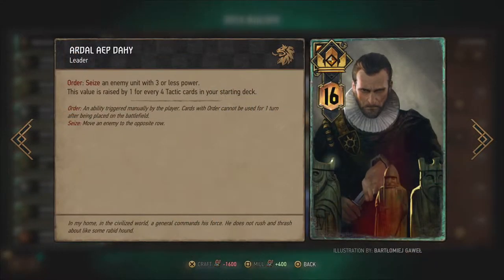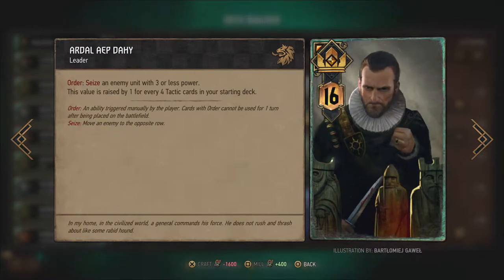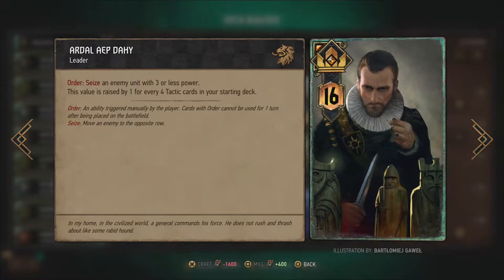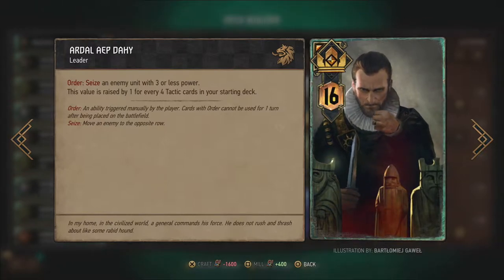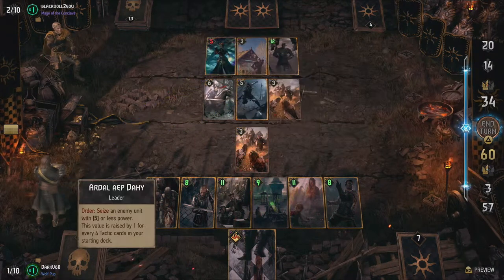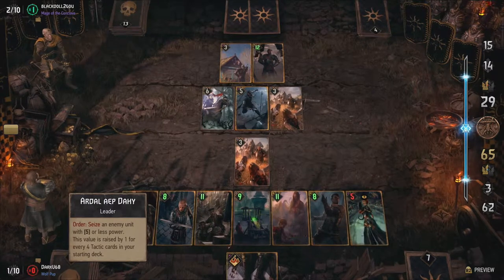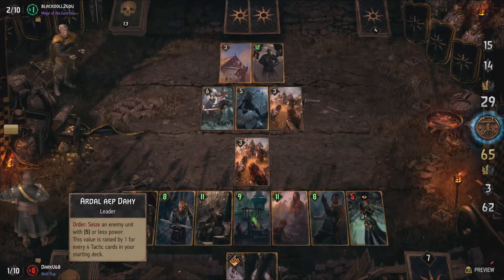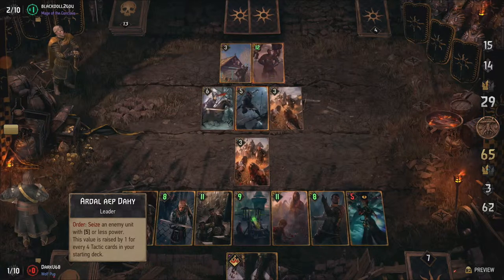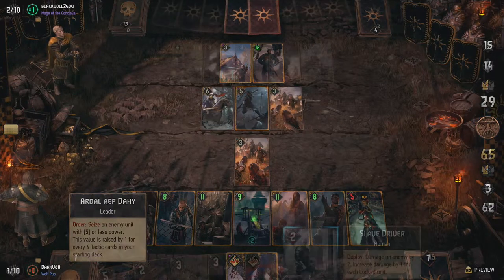The maximum power that unit can have depends on the amount of tactic cards you have in your deck. It starts off at three power but is increased by one for every four tactic cards in your deck. With eight tactic cards, which is what we're going for here, this allows you to seize an enemy of five power or less. This gets you ten points — plus five for you and minus five for your opponent — and possibly control over a handy engine card. Nilfgaard as a whole is all about control over your opponents and taking them out where needed.